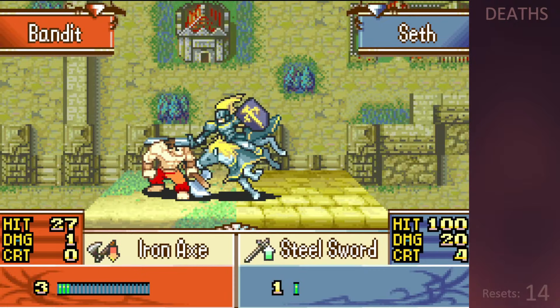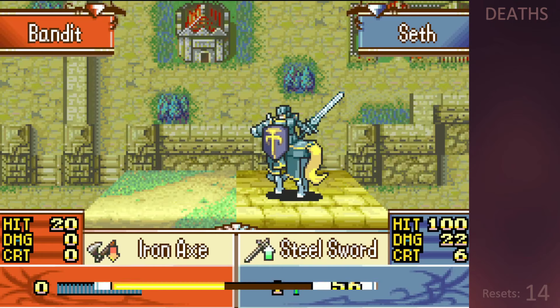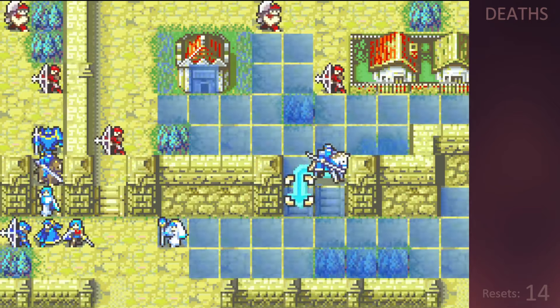This is a bit of a waste of XP but we need that area cleared out quickly if we are going to get our village objective. Vanessa gets her second village and then Seth carries her to safety.